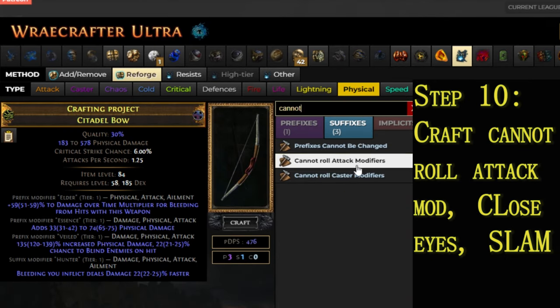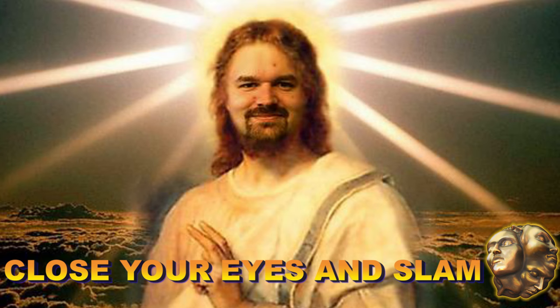Step 10. Craft Cannot Roll Attack Modifiers, then close your eyes and slam an Exalted Orb.